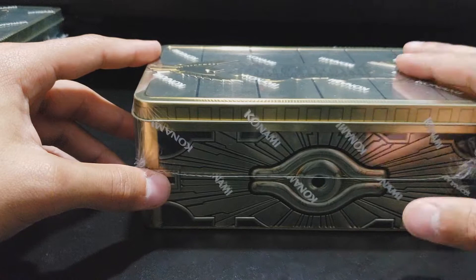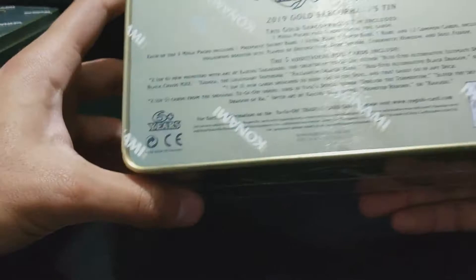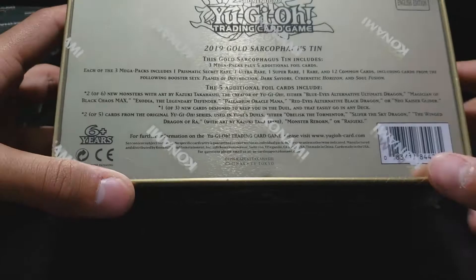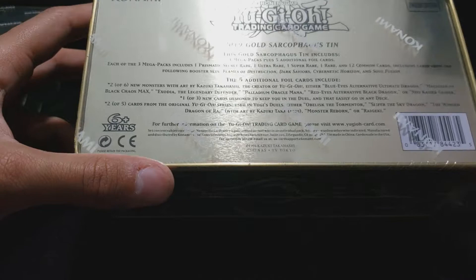So yeah, most of the tins from previous years, it just has a bunch of the cards from the last sets — the four sets from 2018, with Flames of Destruction, Dark Saviors, Cyberdark of Horizon, and Soul Fusion. Dark Saviors being an expansion set, the other three being actual core sets.